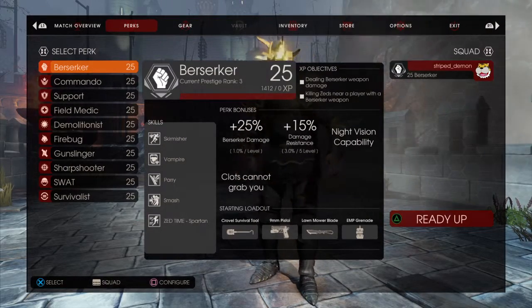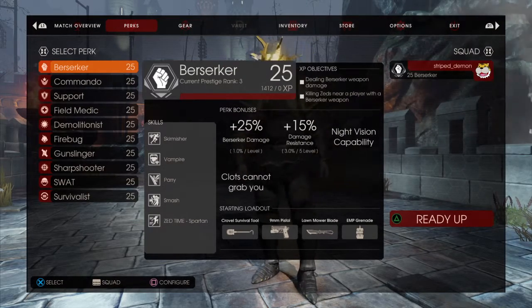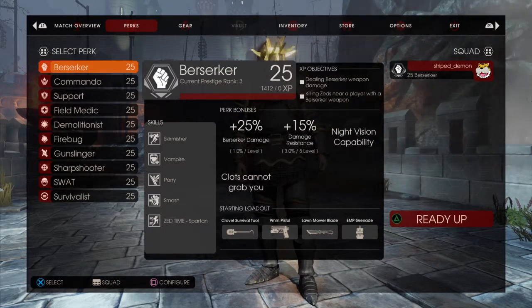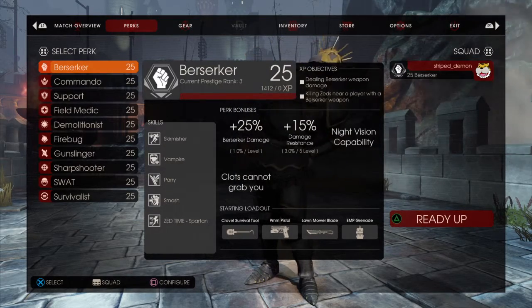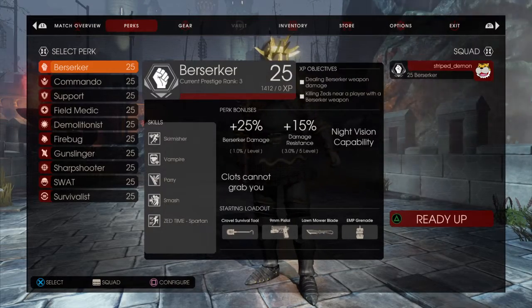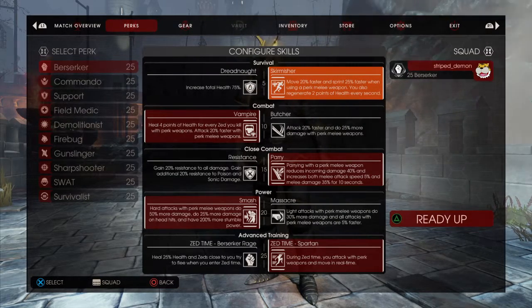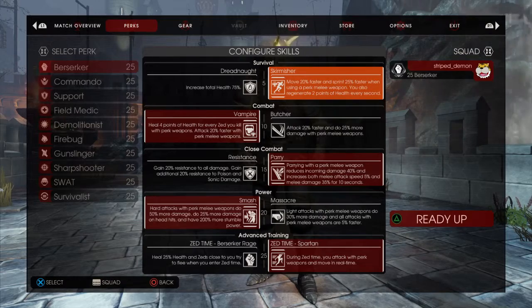The Berserker has a 25% damage buff and 15% resistance. Clots cannot grab you. You get night vision. You start off with a serrated shovel and some EMP grenades that stun enemies at a 100% rate. You move at 20% speed and sprint at 25%, which is the same as the Gunslinger. On top of that, you regenerate health 2 points every second, which is a gigantic advantage. No other perk has that ability.